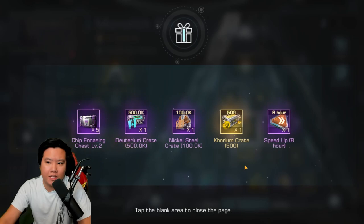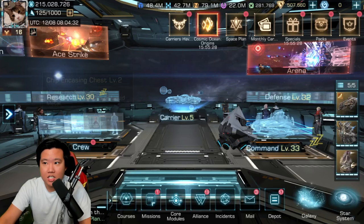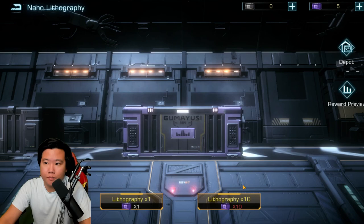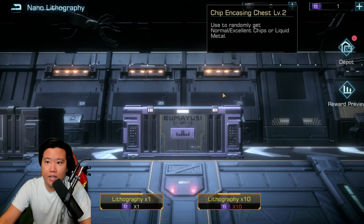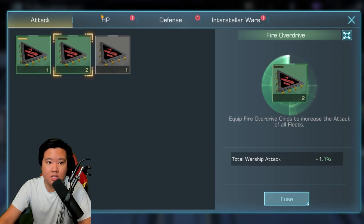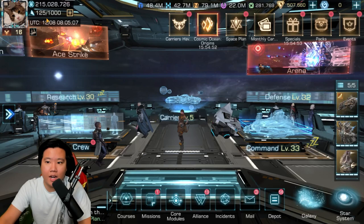In my opinion the event is a little bit difficult — kind of hard to obtain the ghost data cards. The chip encasing chest is pretty good though. Let's go into the carrier and open that up. We have five. These are worth it to get — chip encasing level two. Now we go to depot but there's nothing to merge or fuse unfortunately.